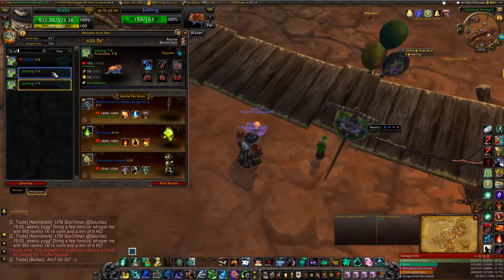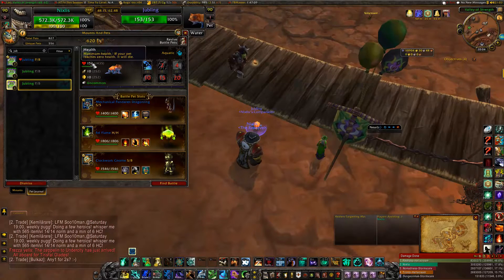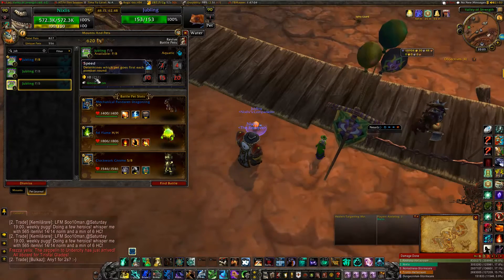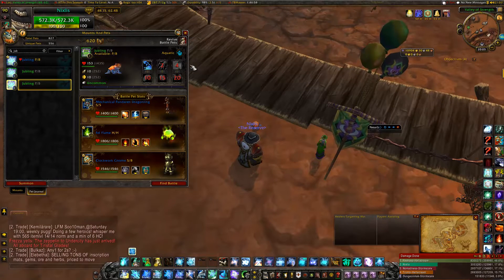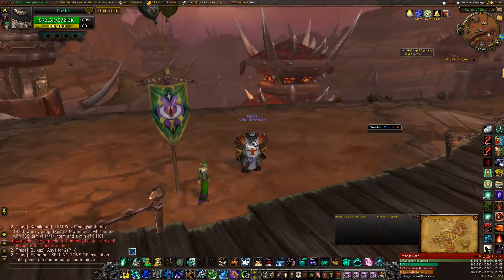Usually they're all the same stats: uncommon, 153 health, 10 power, 10 speed. So before we do anything else, I'm going to dismiss it.